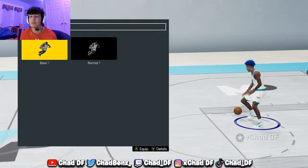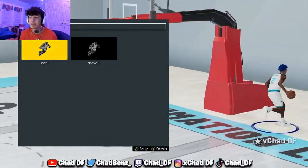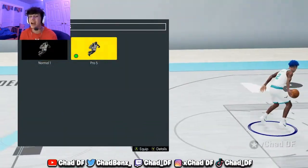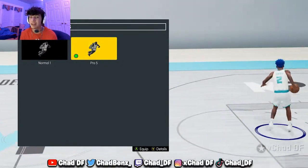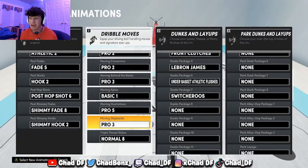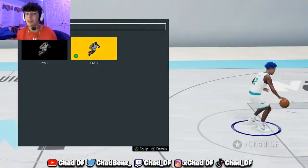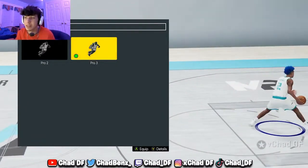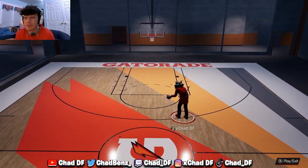Basic Spin 1 breaks ankles all the time. For hesitation, I don't think it matters that much — I've never really found hesitation that good this year. Pro 5 is what I have on if you want to copy my setup, but I don't think it does that much. The last one that matters is Moving Step Back Pro 3. This one helps more than you'd think — I use it a lot but you probably wouldn't notice it. It's a great step back. If you want the best moving step back, put on Pro 3.